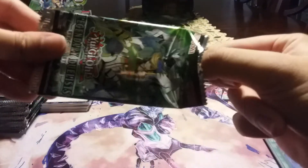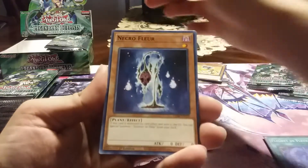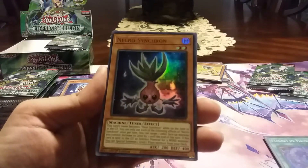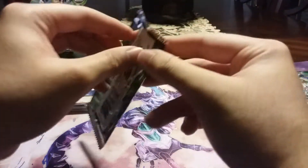Still want that playset of Canary. I wonder what the odds are of pulling the Ghost Rare — but that's like a nearly hundred-dollar card. What are the odds of that? Necro Synchron — what a waste of an Ultra, because I literally just do not care for that archetype.